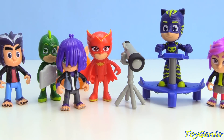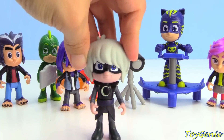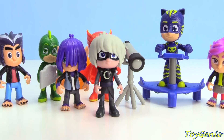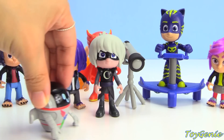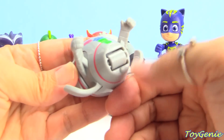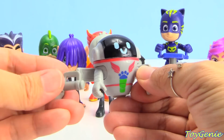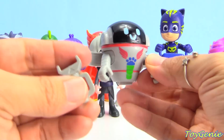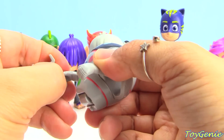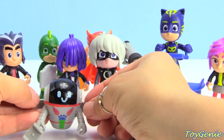The set also comes with an original villain, Luna Girl — stand her right there. And finally, let's roll in our PJ Robot. PJ Robot has a wheel on the bottom, super awesome, and it comes with a wrench. Let's put it in PJ Robot's hand. Super cool.